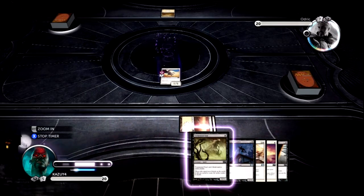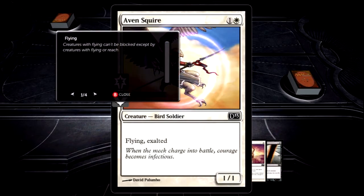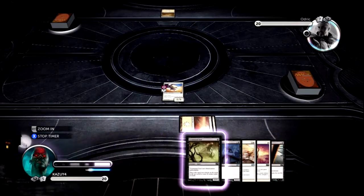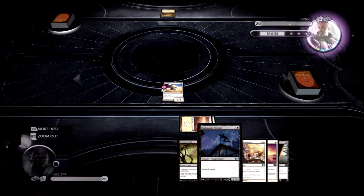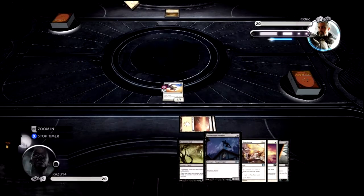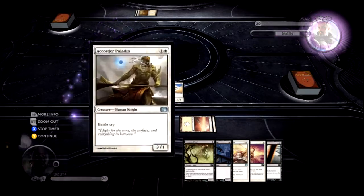I'm gonna start with this one, which is a flying Exalted creature, a 1/1. Exalted means whenever one of your creatures attacks alone, it gets plus one, plus one for each card with Exalted you have on the battlefield, which is probably not too great at this point, but you guys are gonna see how amazing it is. We just got another creature with Exalted, so all those creatures are gonna start adding on my attack.